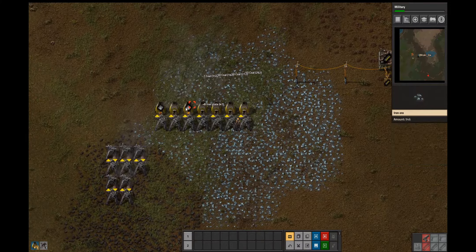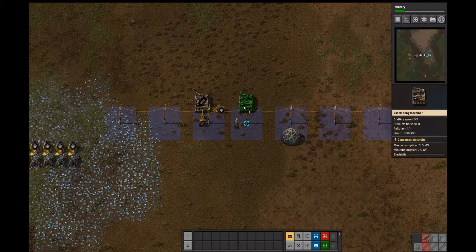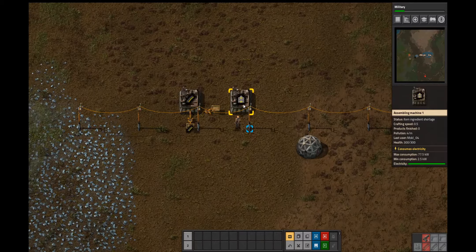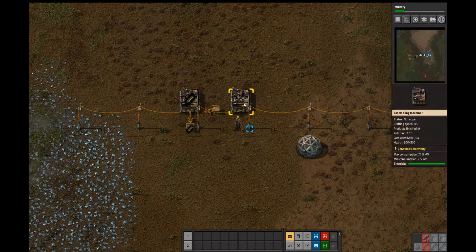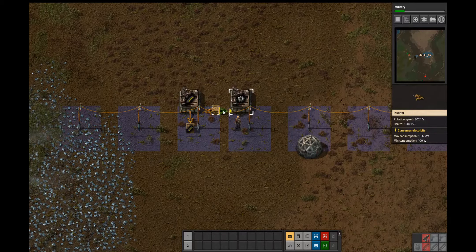That should start going. The next thing I'm going to need is belts, so we're going to need to make some belts. This needs iron gears and plates. So this actually is going to need to be gears first — this is going to need to make gears, which takes iron plates.